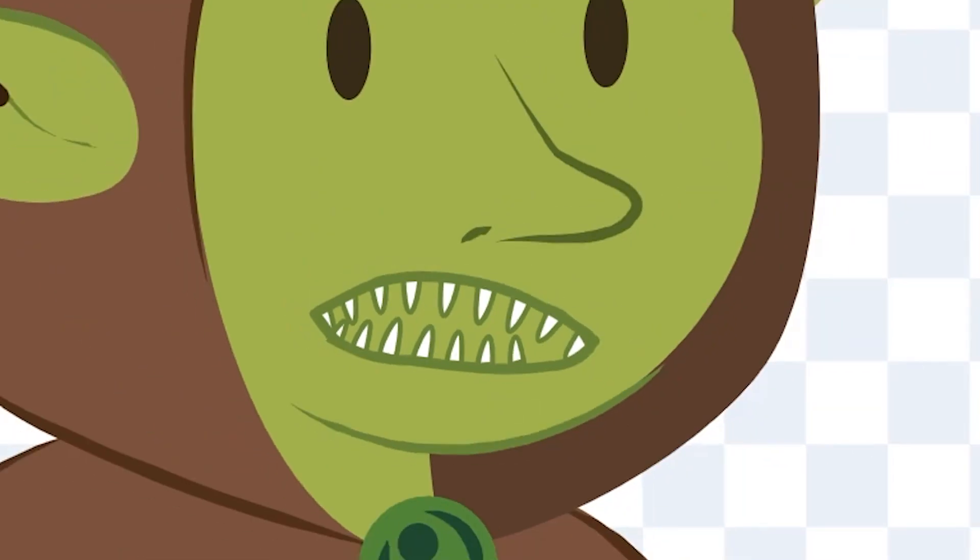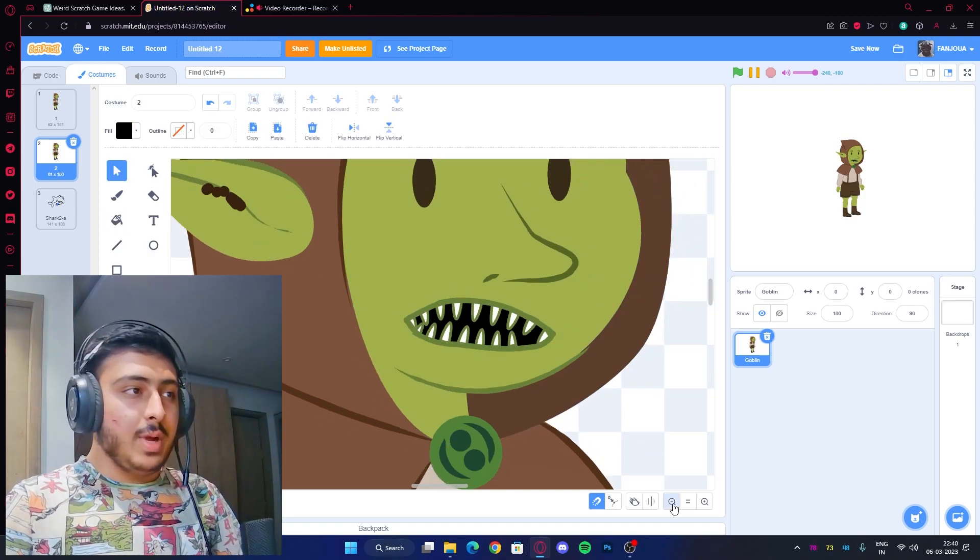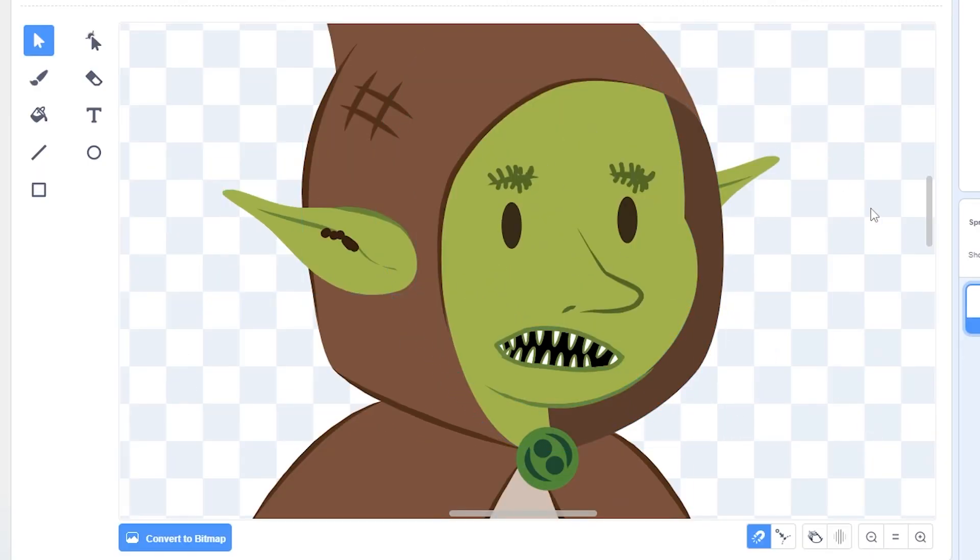Now make it green just like this. This looks bad — but that's what the aim is. Also add some black background. Okay, we have this. This looks bad. So far, so good. The face looks dirty now.